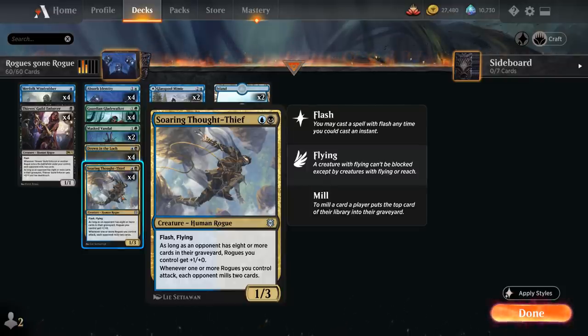All it takes is bouncing our own Thought-Thief, turning all our shapeshifters into a copy of it, and then we can potentially still play the original Thought-Thief afterwards if we've got the mana for it.